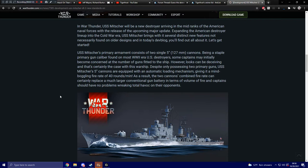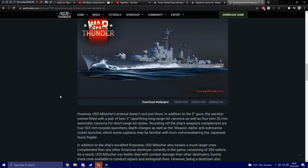This ship's primary armament consists of two single 5-inch, or 127mm, cannons — a staple caliber found on most World War II-era U.S. destroyers. Some captains may initially be concerned at the number of guns fitted on the ship, but looks can be deceiving. Despite only possessing two primary guns, the ship's 5-inch cannons are equipped with an automatic loading mechanism, giving it a mind-boggling fire rate of 40 rounds per minute. The two cannons' combined fire rate can certainly replace a much larger conventional gun battery in terms of volume of fire, and captains should have no problem wreaking total havoc on their opponents.